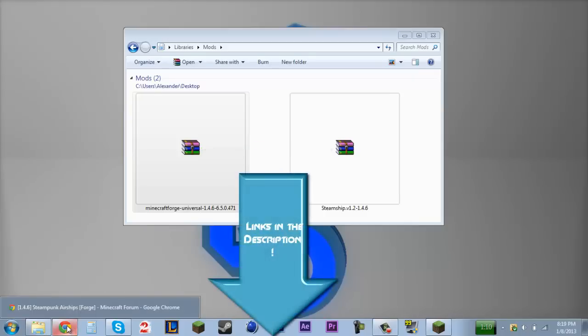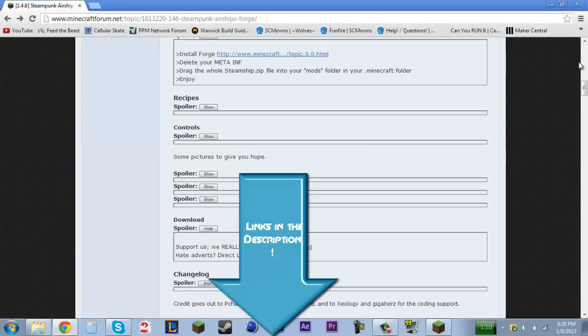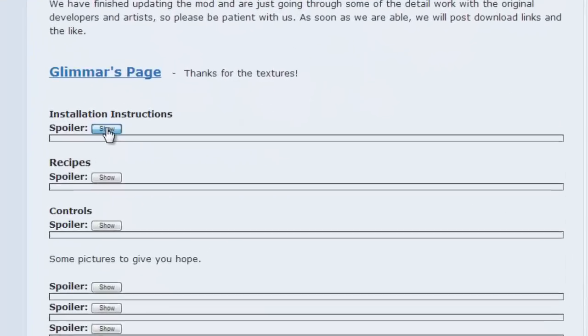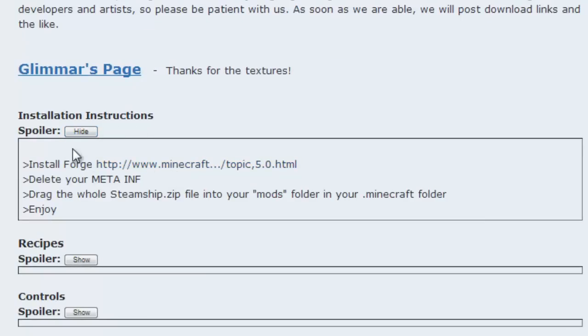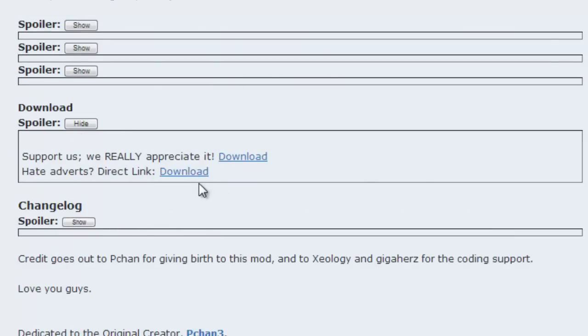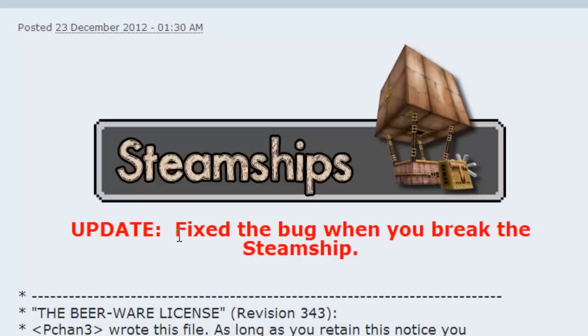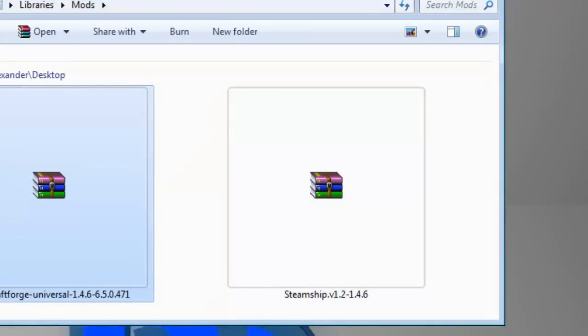You'll get these links in my description which will take you to the mod's website. To get Minecraft Forge, scroll down from the top and go to the spoiler for the installation instructions. It says install Forge, so it'll take you to a link — just re-download Forge and click any of the download buttons to download the Steampunk Airship mod. Note that even after an update, when you break the steamship it still crashes your game.